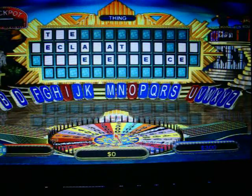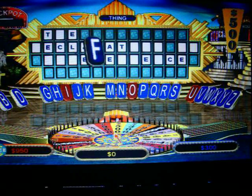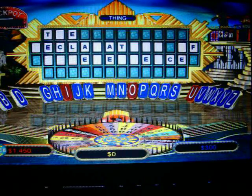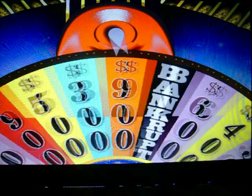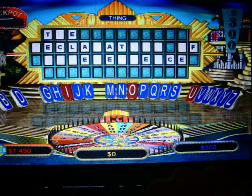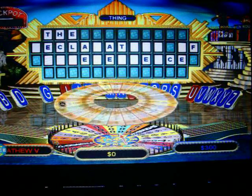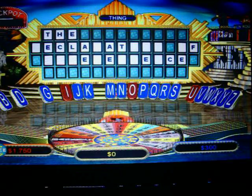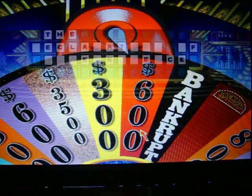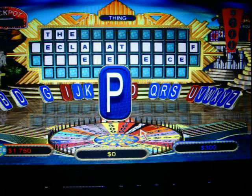Five hundred dollars. Jackpot is growing to sixty-six fifty. Five hundred dollars. F — one F. Three hundred dollars. I'll be fine. Jackpot is growing to sixty-nine fifty. Three hundred dollars. H — one H. Where is it? Six hundred dollars. P — one P.